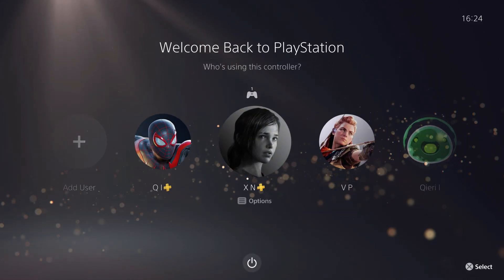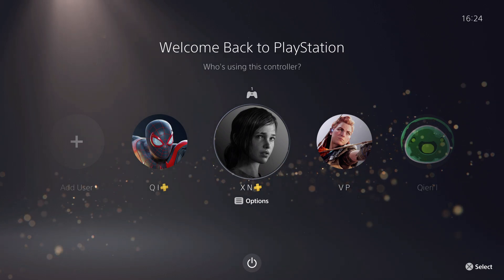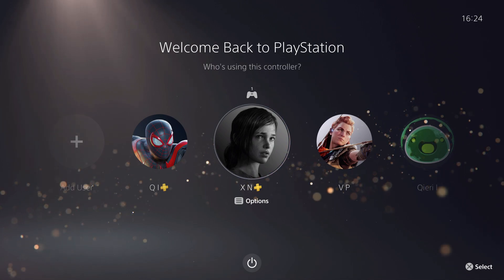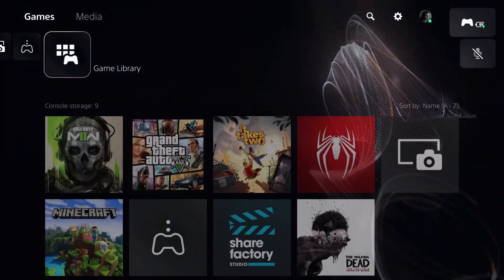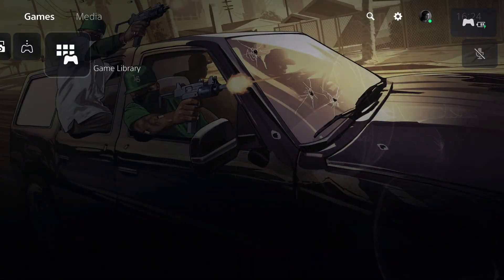Let's go back. So if you already have the account or you just signed in, this is what you want to do. The game or app we are trying to play is on this account, so we go to game library and try to download it from there.